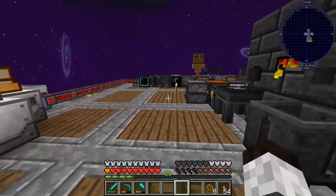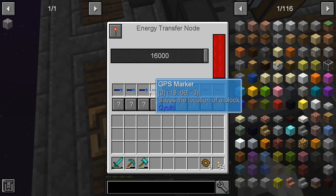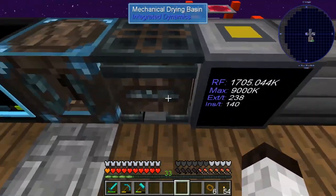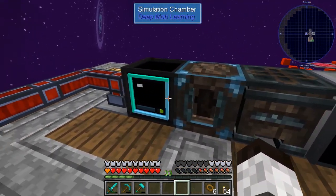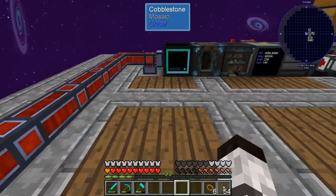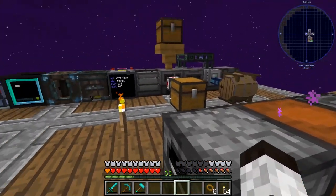One way I can reduce power draw is by removing these GPS markers over here — taking out these markers should stop some of the power draw. And it did. So the only thing using power now are these devices here and this over here — nothing else is being drawn. It's definitely a problem with my storage system.